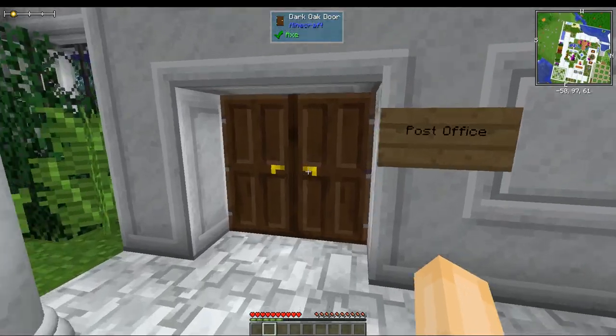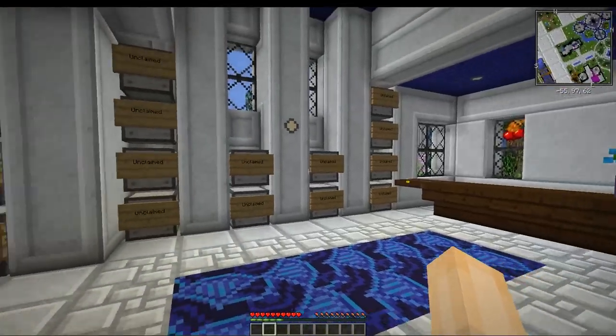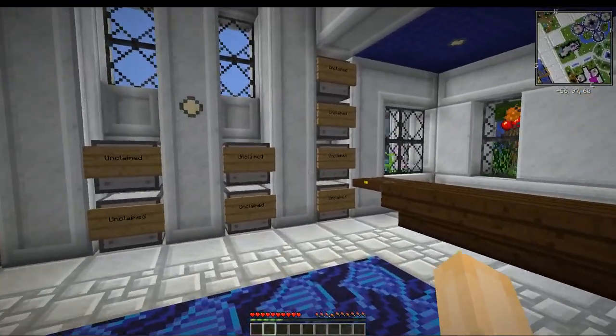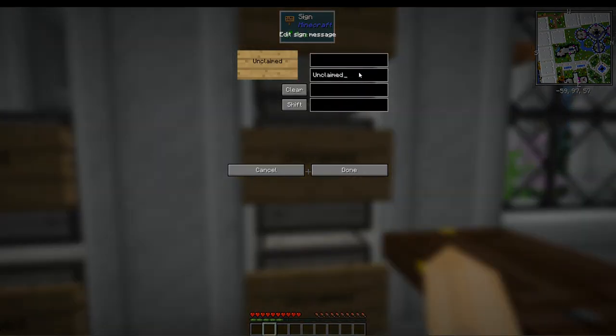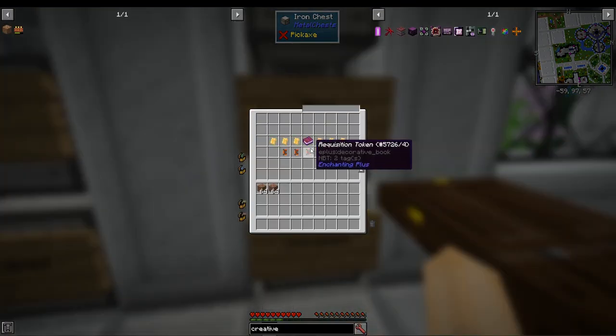Here we are! Inside the post office, it's time to make your first choice: which PO Box to claim. Once you've made your choice, right-click the sign with an empty hand and write your name on it. Then take a look inside — you'll find a welcome book, some land tokens, and some requisition tokens. You'll need these later.